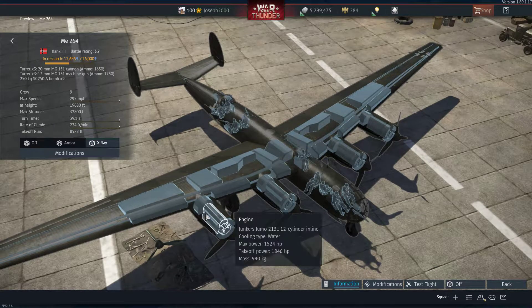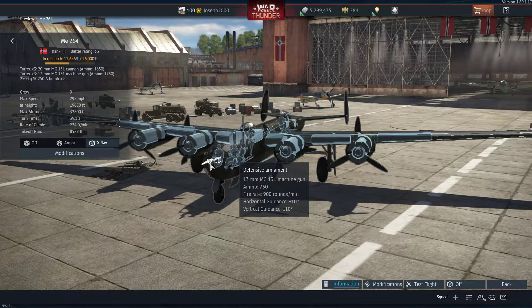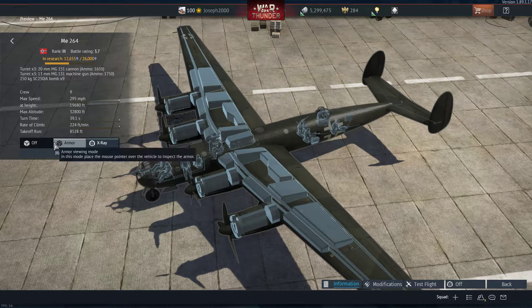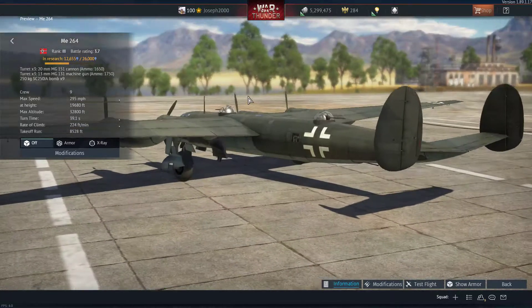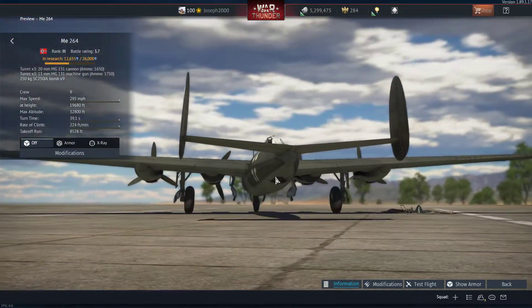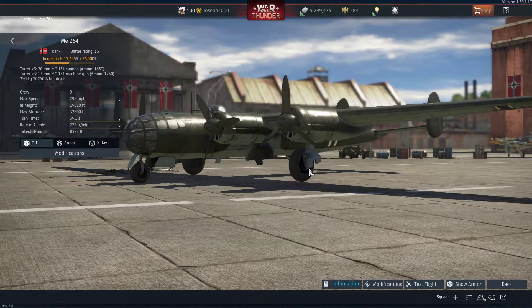We're powered by four Junkers Jumo 213Es, which I think are the same ones on the JU-288. This thing's actually pretty well armed — you get a front-facing 30mm gun, which isn't really the best defensive armament. But the top turrets are both 20mm calibre guns. These small hatches are 13mm, and down here you have a 20mm. So overall you can get two 20mm firing as well as a 13mm machine gun if the enemy comes from either side of the aircraft.